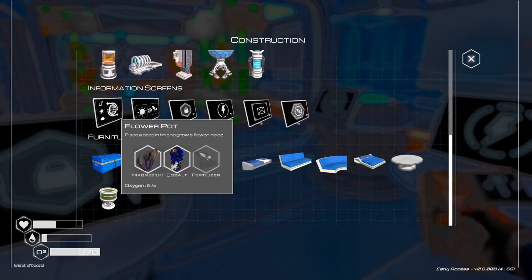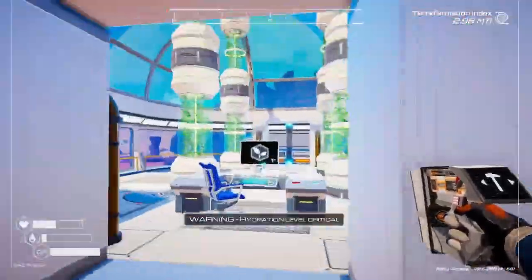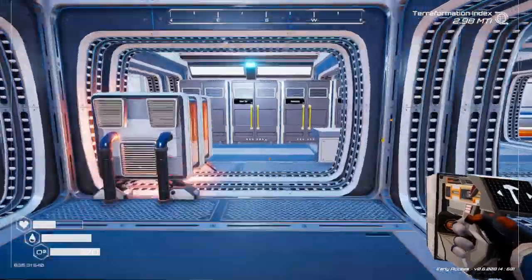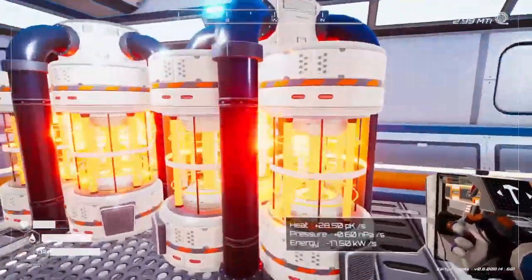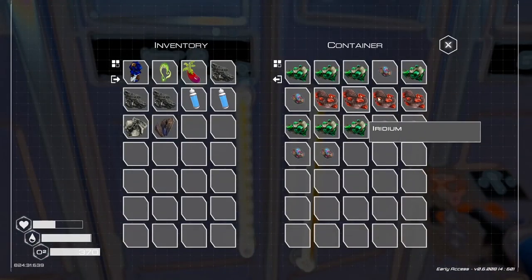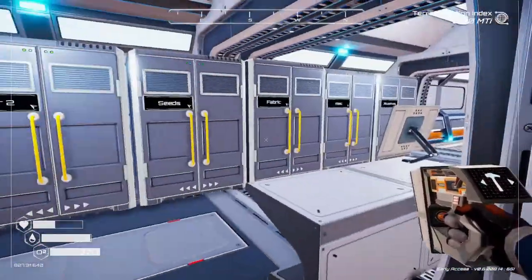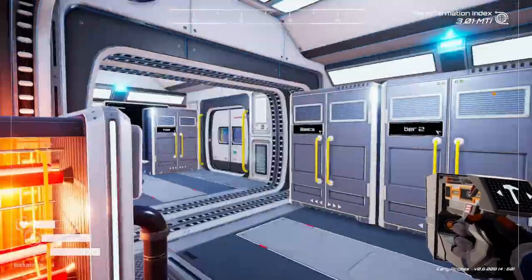We need fertilizer. I can't do fertilizer yet — that's in the biolab, but we don't have what we need. I was going to make a couple more heaters as well, get more heat going, but those use iridium rods and I don't have that much iridium left. I could deconstruct these tier two heaters because they make two iridium a pop.